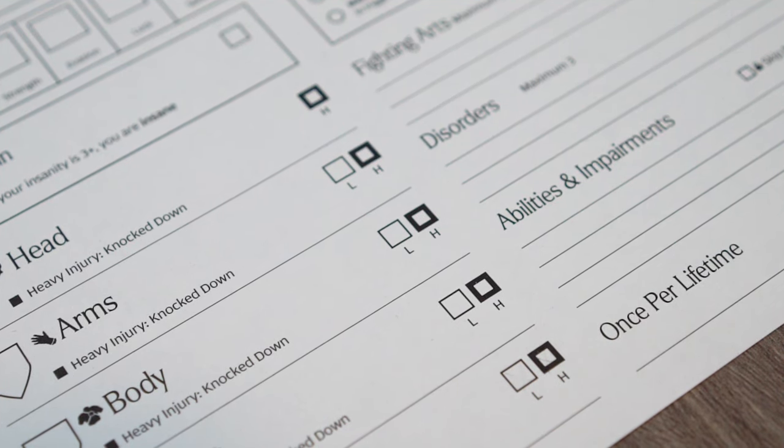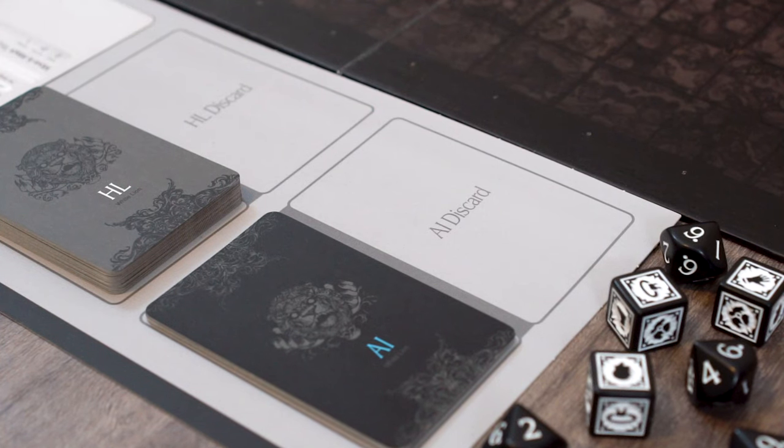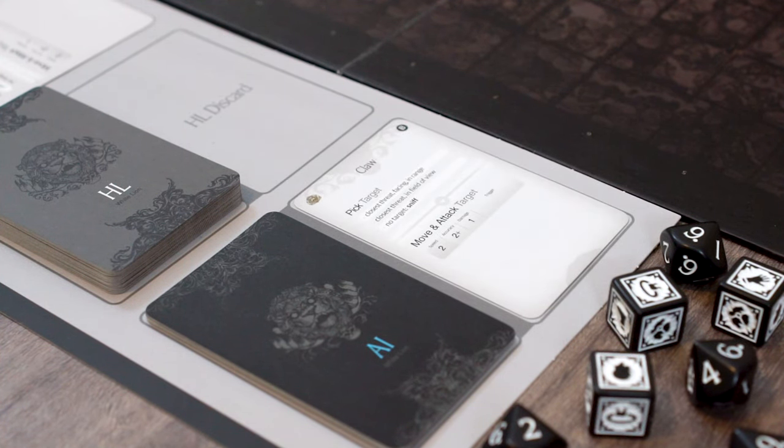Injury levels can only be filled once and cannot be used to reduce damage once filled. Now that the Claw card is completed in our example, it is placed in the discard pile.